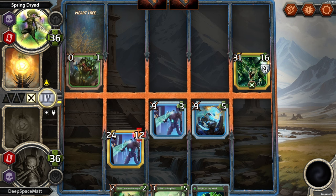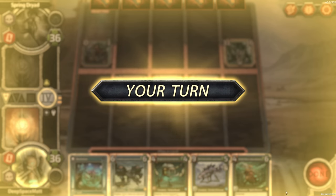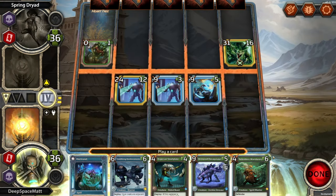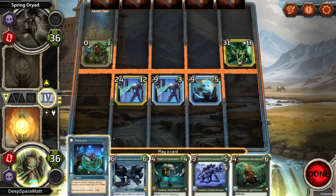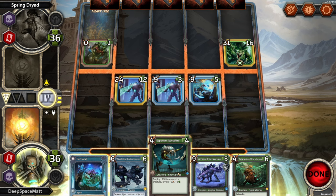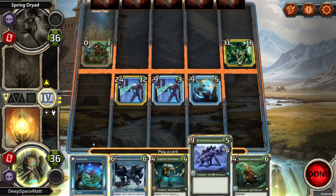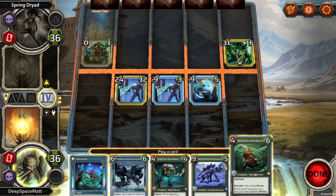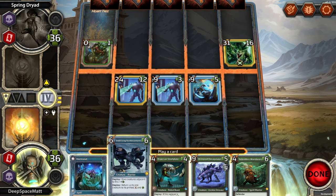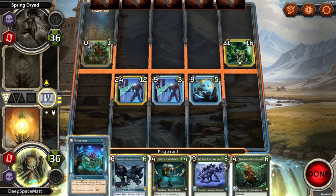We are on attack next, but they've come back up to 36. We are at health parity. And we can't let this go unopposed. Give the creature a minus 10 — that helps. Give creatures adjacent plus 4.